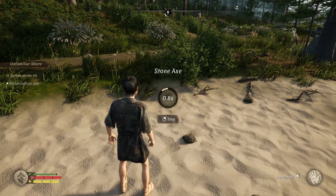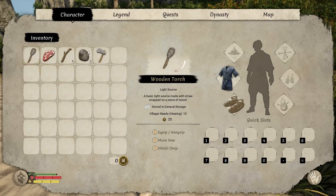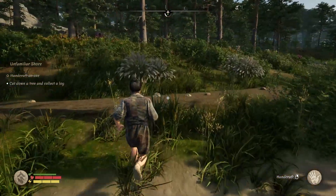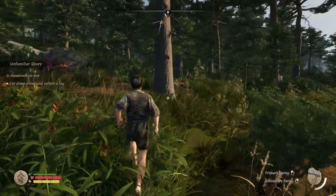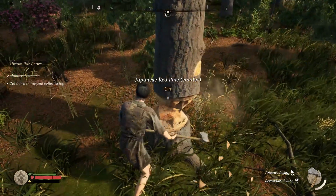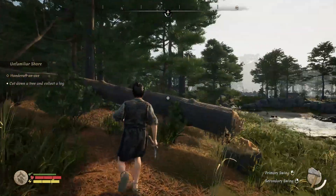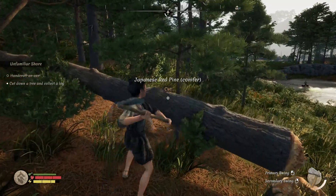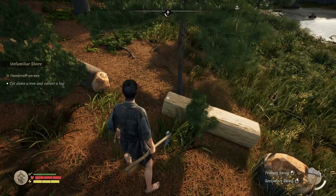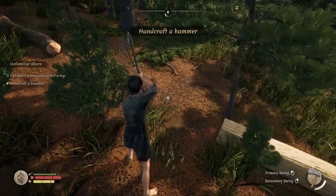So the objectives are: gather three sticks — already done — then craft an axe. Right, let's do that. I can see the quickslot down there. Now cut down the tree — let's go for the big one. Okay, I'm getting a bit of a dent on it... tree's falling down! That was actually only two hits. Oh I need logs, not planks — I made planks when I should have used the axe differently.